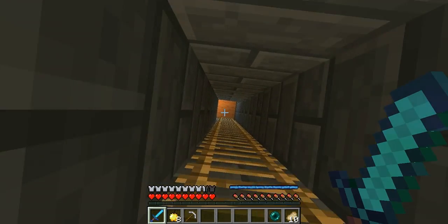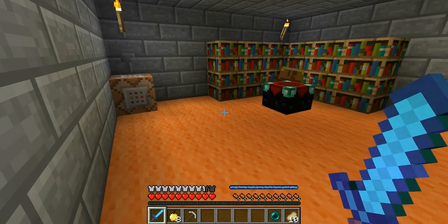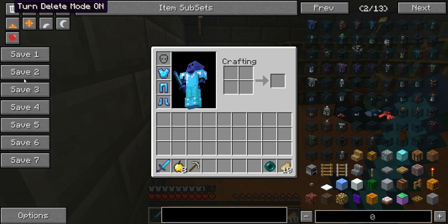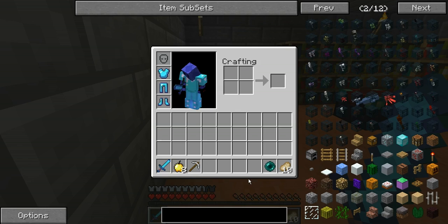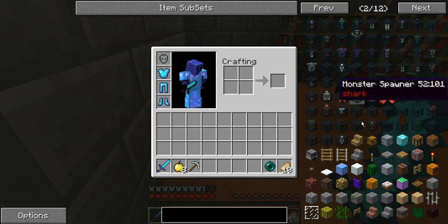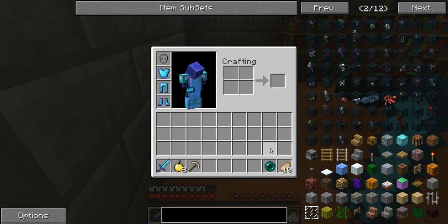You're back to normal. We got Not Enough Items, so that is a cool little mod. Go to recipe mode — that's called cheat mode, and we will not be in that. We'll be in recipe mode. So click E and then, like, say a diamond block — just click on it and it'll just tell me recipes. So that's cool.